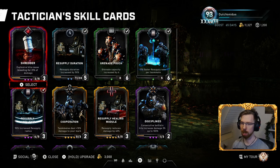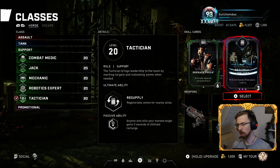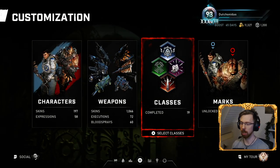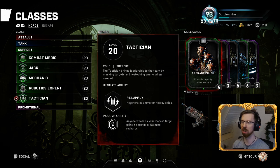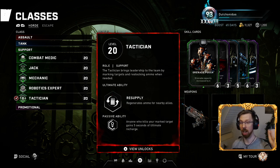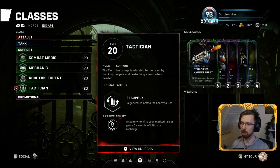Huddle Up increases resupply radius when close to teammates. I run Resupply Amplifier rather than Resupply Healing Module because on the highest difficulties you go down almost instantly when hit, so reducing damage taken is kind of pointless. With the amplifier everyone can get into the radius and start bombing enemies with grenades. Once you've experienced buying a full stack of grenades from the fabricator for 500 energy and chucking them at spawns repeatedly, you're going to love it.